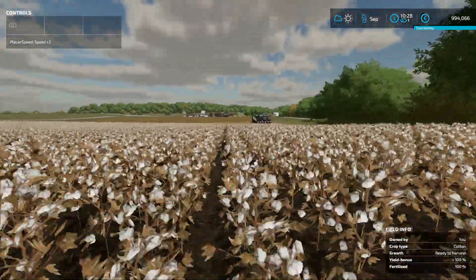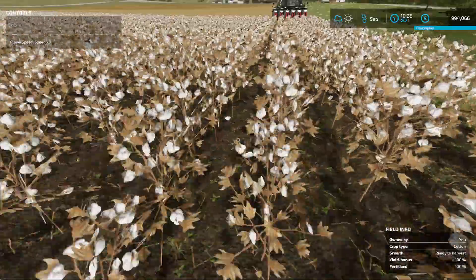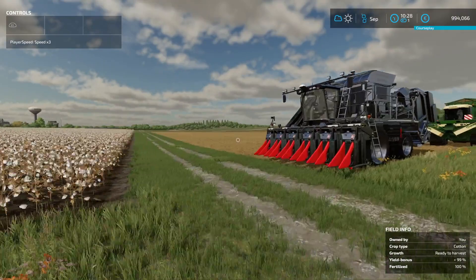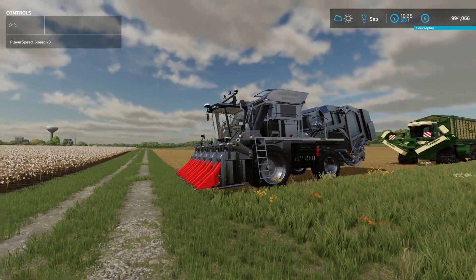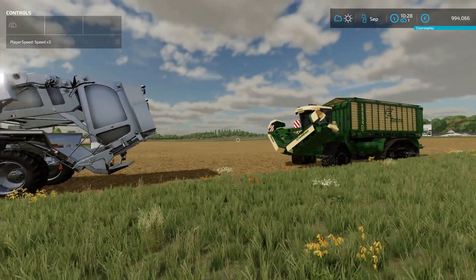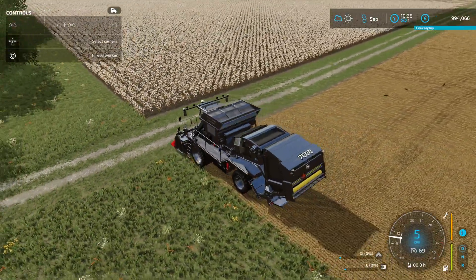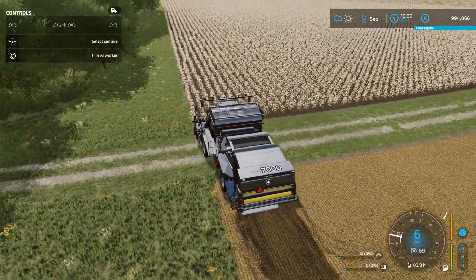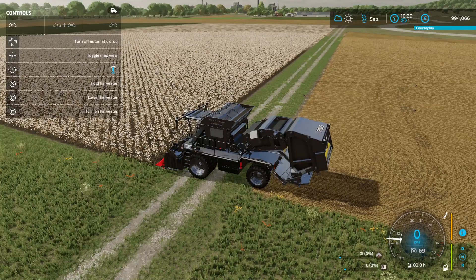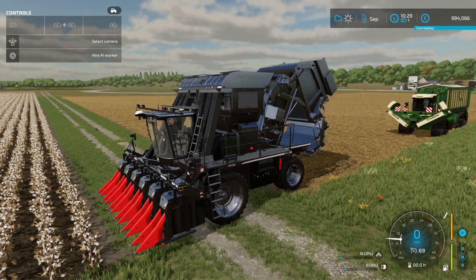Precision farming is not included. I've turned off plowing, crop destruction, and stones, so it's purely harvesting. I've saved the game — what I'm gonna do is harvest the cotton field and pick up all the grass, then quit the game and come back in to fast forward until we get some rain, then do the same again and hope for snow.